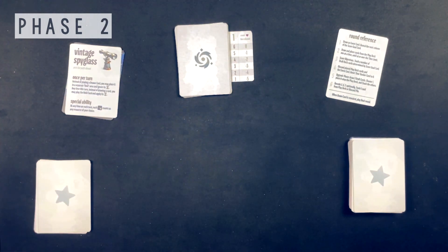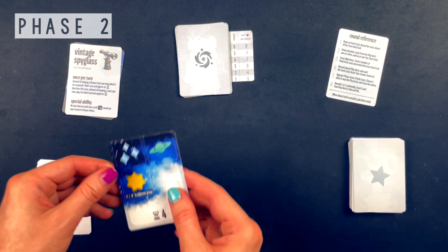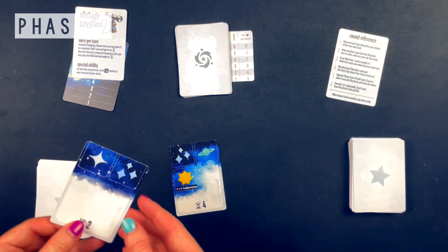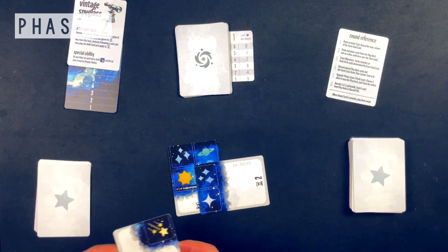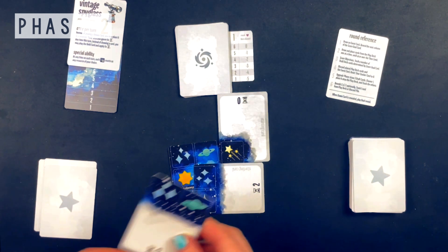For phase two, you draw and place cards from the play deck one at a time until you're at or over the time limit, which is 10 unless something explicitly changes that, such as an event or the last round. This is the main phase where so much of the action happens.